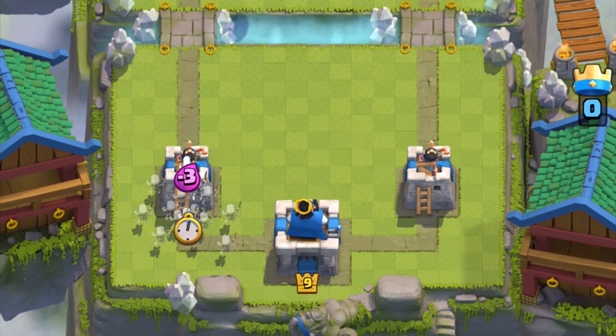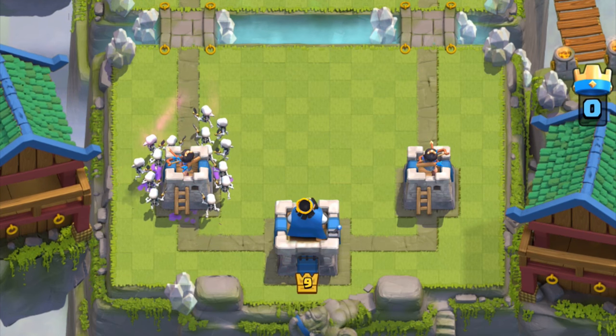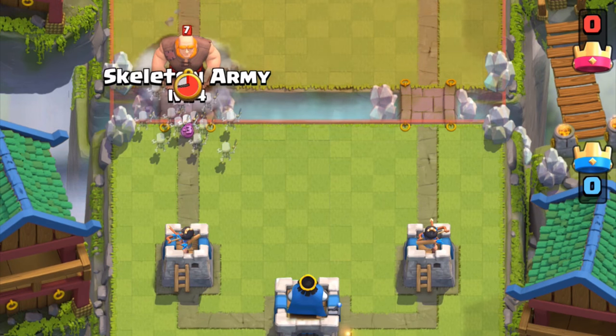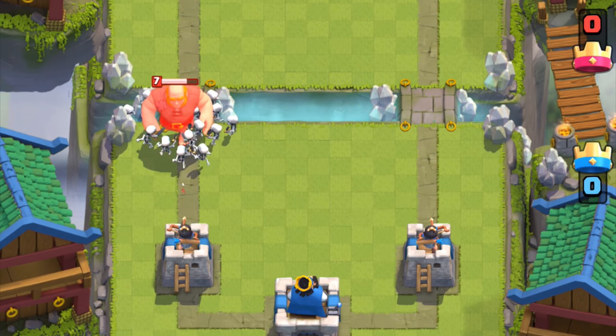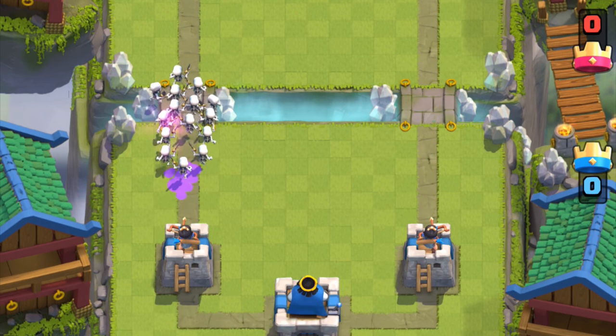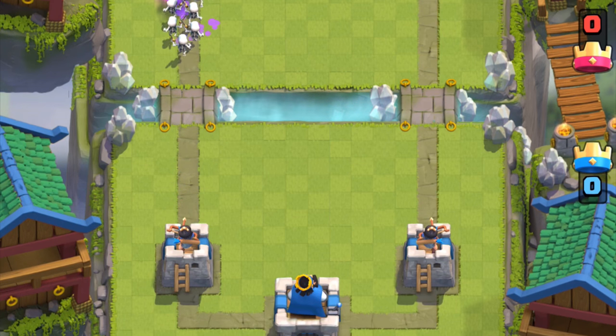The skeleton army should exclusively be used as a defensive card. It can defend against most ground units, even with the ability to shut down goblin barrel completely. It can take out electro wizard, musketeers, princes, PEKKAs and giants — the army just outputs so much damage. Between skarmy and inferno, I like to switch it up so they can't prediction log my skarmy if I choose to play an inferno tower instead.